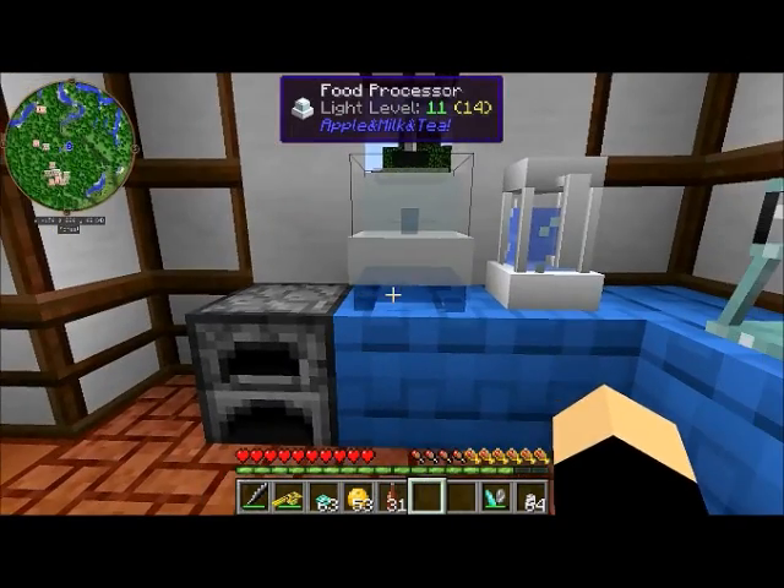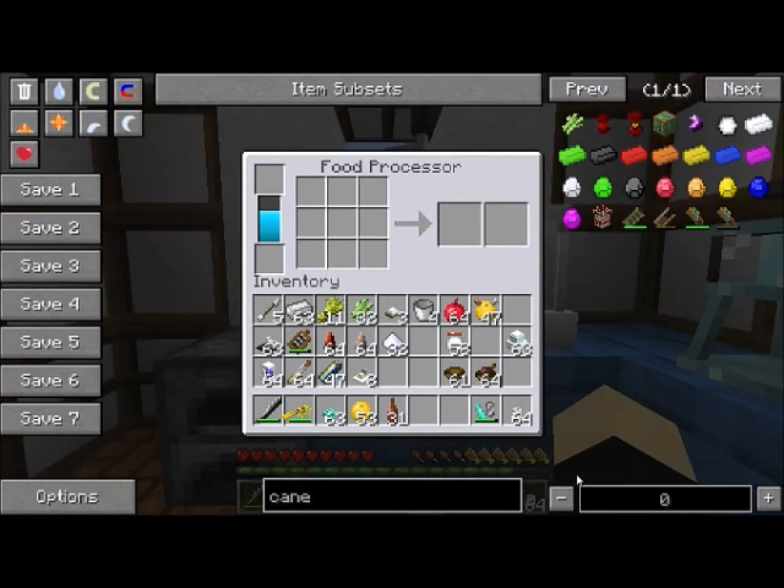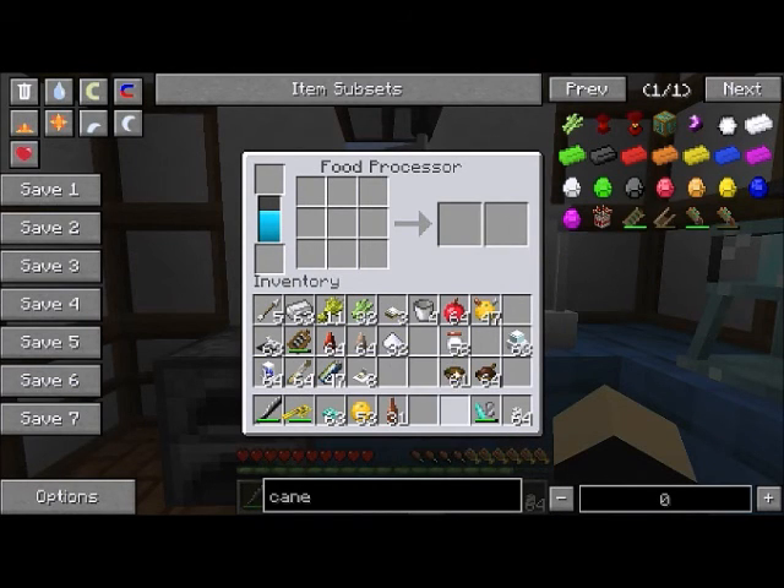The very first thing you'll need is ale yeast, which I have some made up here. It is one sugar, one boiled rice, and one apple. Do not put the apple in first, or else you'll get grated apple. I now have my ale yeast.